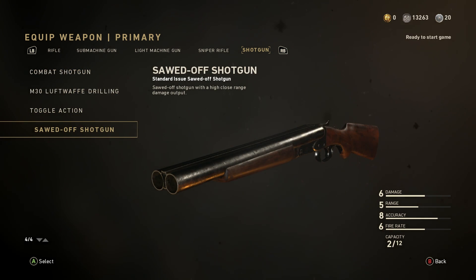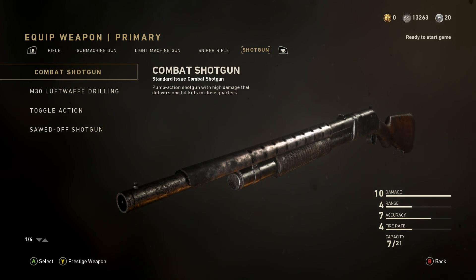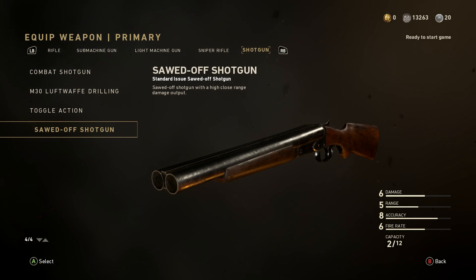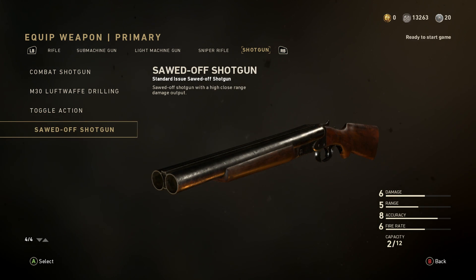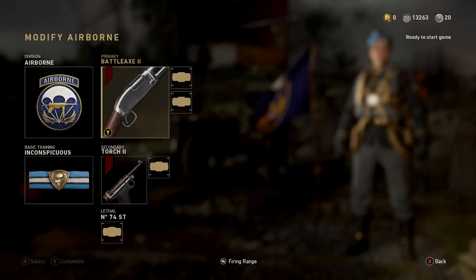The sawed-off shotgun can also one-shot, but sometimes it won't. It's still decent if you're not that good with the combat shotgun, because with the sawed-off if you miss your first hit or don't one-shot, you can fire your second shot pretty fast. So it's decent, but not as good as the combat shotgun.